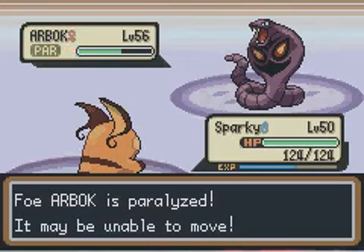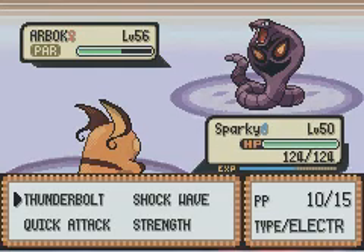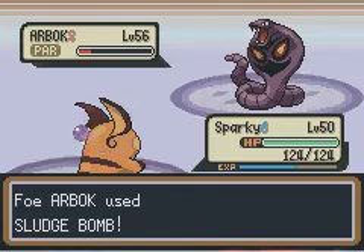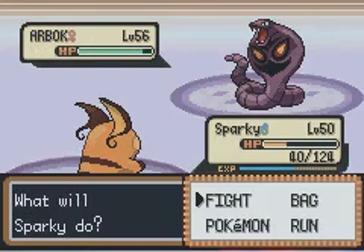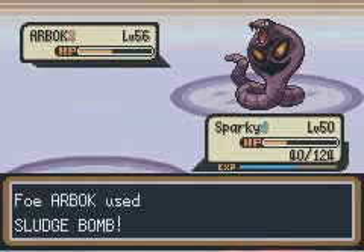I get the Parahax on the Arbok, which is good. Another T-Bolt. Use a Sludge Bomb, and then I'll get a Quick Attack on it. That's nice. Sludge Bomb kills me.